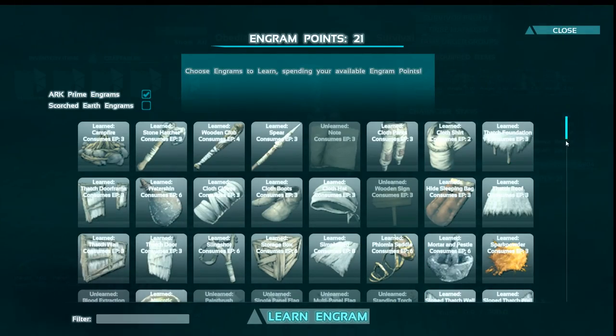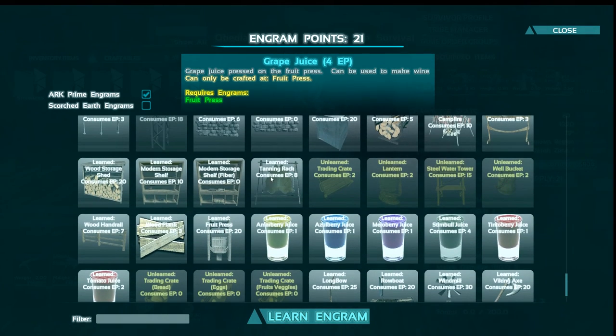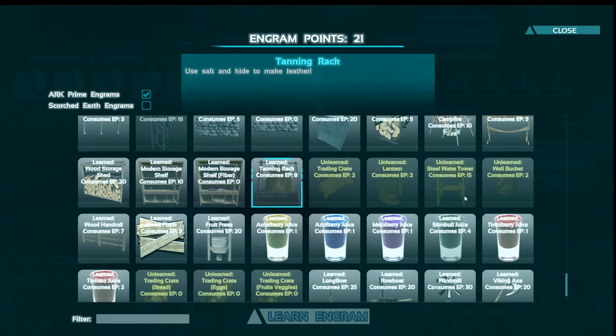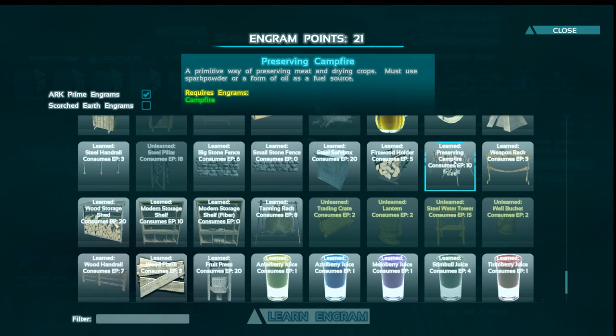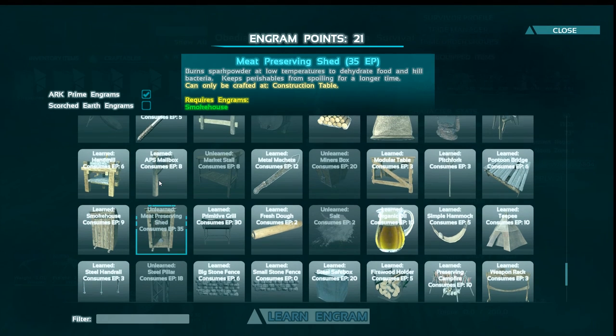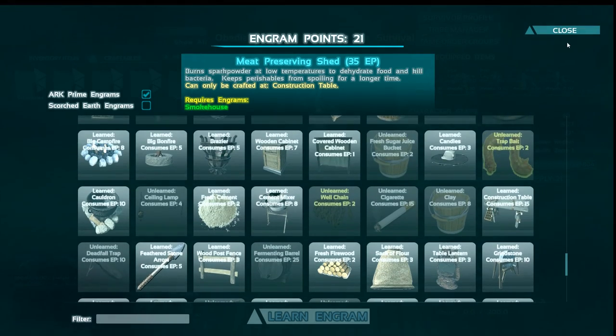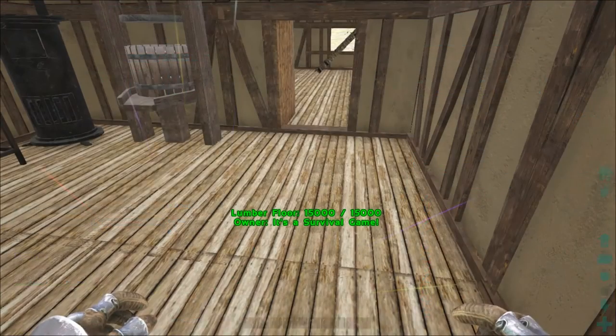Now I know they have something equivalent to a fridge - let's take a look. There's a tanning rack, water tower, preserving campfire which preserves stuff and dries out crops, and a meat preserving shed - that's got to be it. I can't learn that yet because I need more engram points. I'll go ahead and make some more aesthetic stuff then I'll bring you guys back.